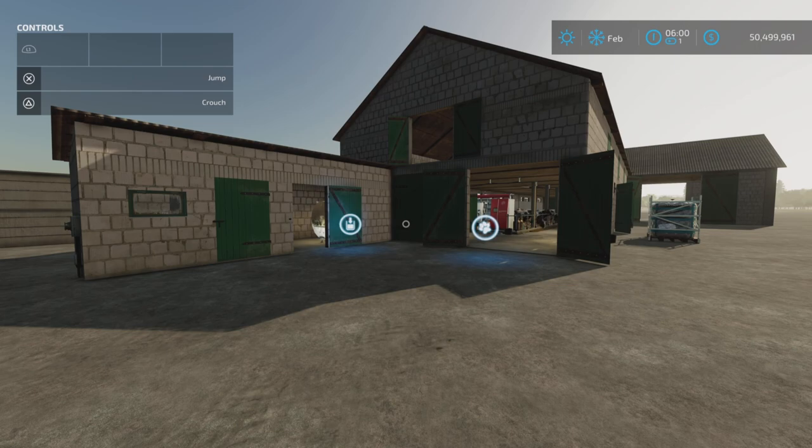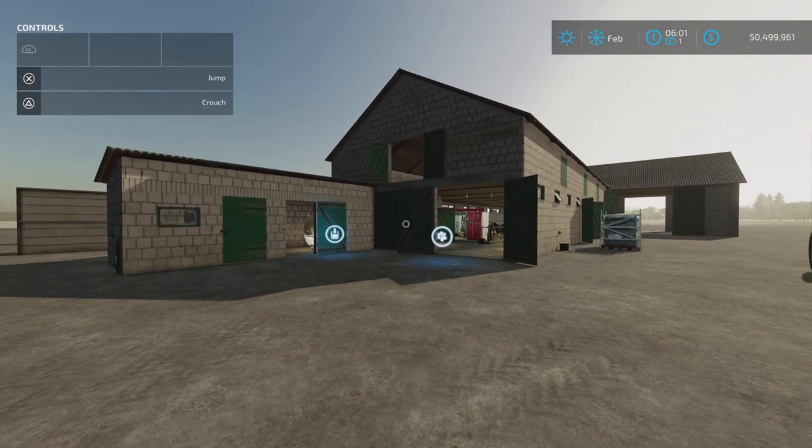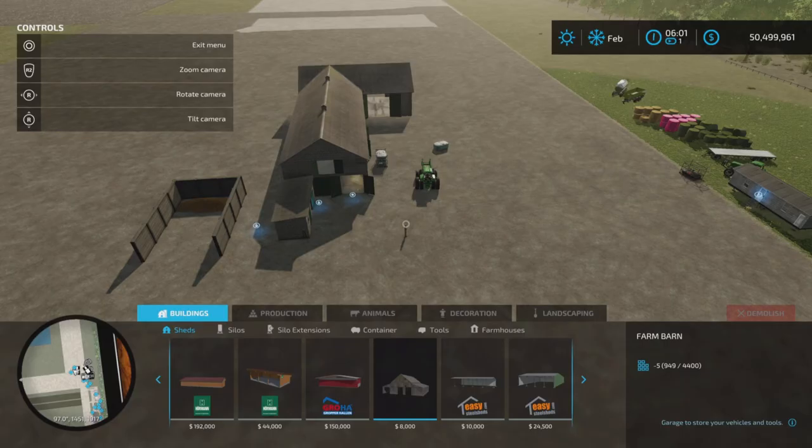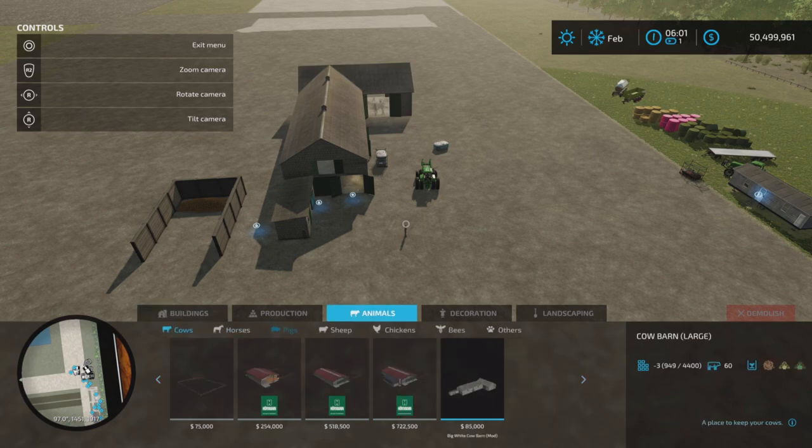Loony Farm Guy here with a new mod test for Farming Simulator 22, and this is Big White Cow Barn by Rajat G Play — 34.02 megabytes to download, available for all platforms: PC, Mac, and console. I'm on PS5 here. It is 61 slots on consoles, so it is quite an investment. You'll find it under Animals and Cows.